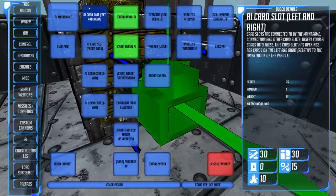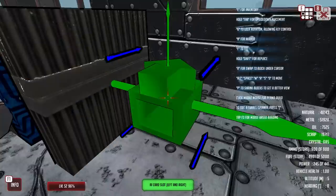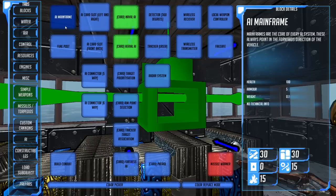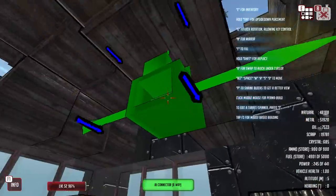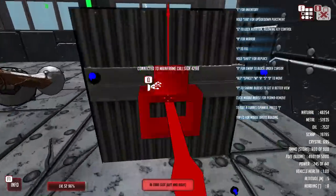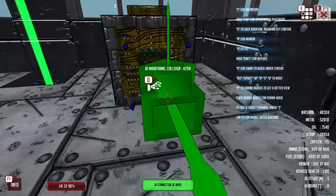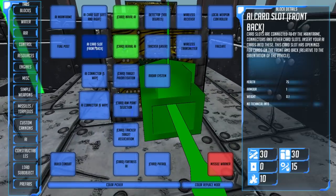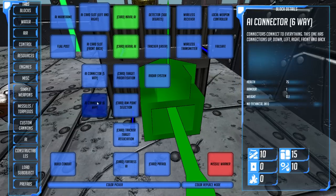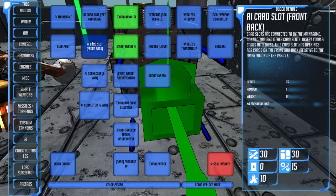That'll do. We also want card slots left and right so that we can affix AI cards. The AI cards program the AI in how to operate. I'll put an AI connector there instead. Card slot front — left, right. Then AI six-way controller, and then another card slot. Yes, okay — that's brilliant.